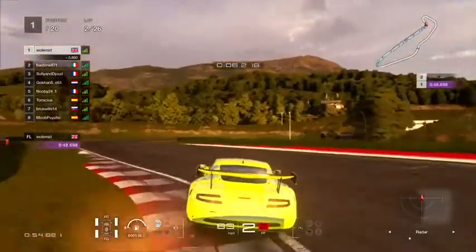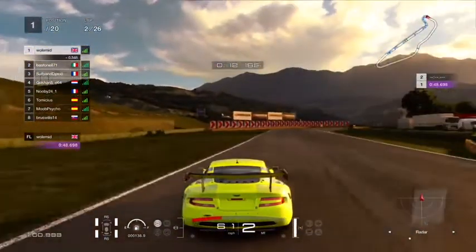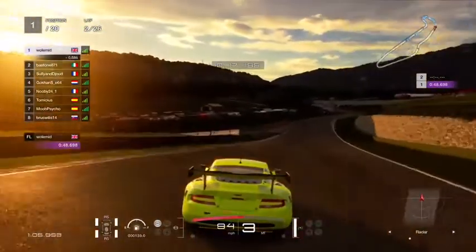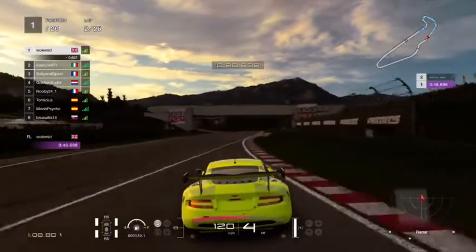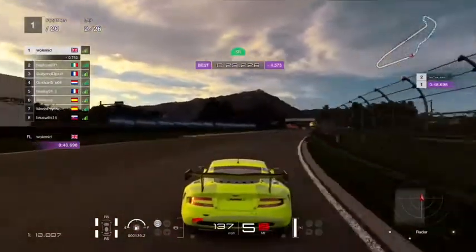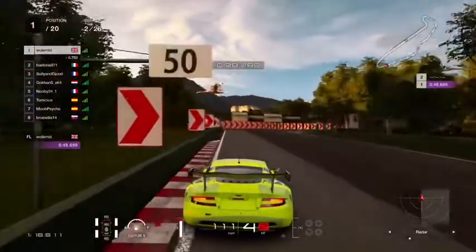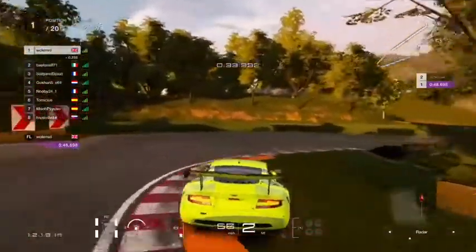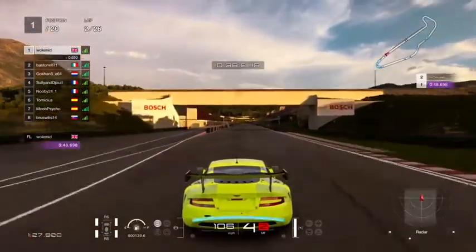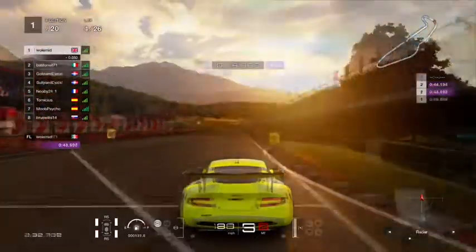First lap out, extending my lead — braking nice and early, using as much of that kerb as possible without getting a penalty. Easing on the throttle, coming out nice and wide to get a sweeping line on this downhill right, nice and early on the power. This flat-out right-left-right section is purple as long as you get on that kerb. Braking just after the 100-metre mark — I'm cutting the kerb massively there, but not actually getting a penalty.